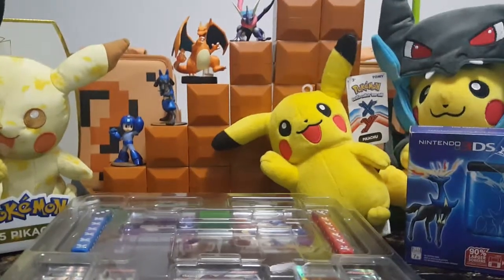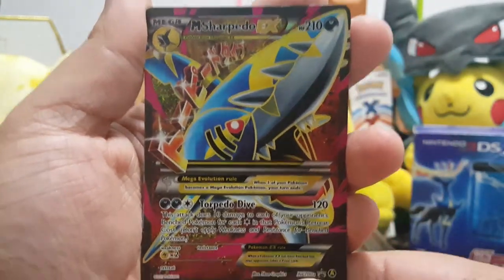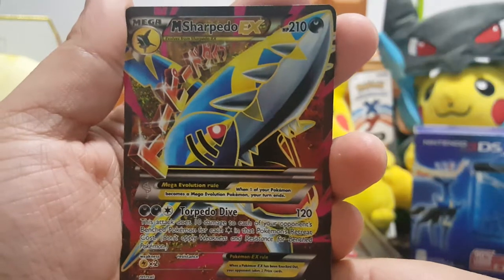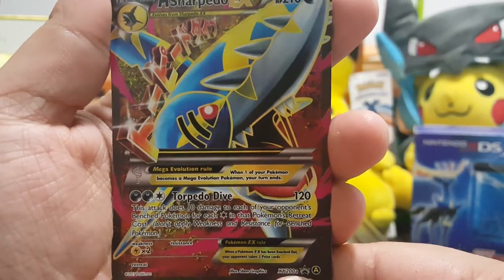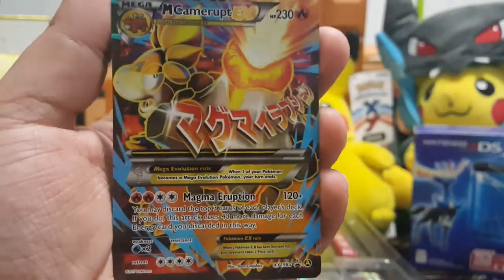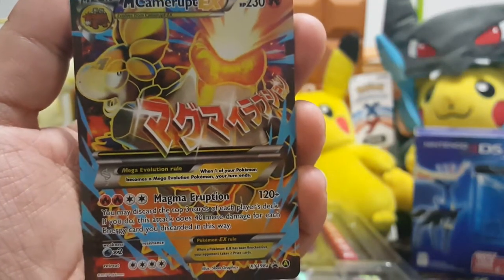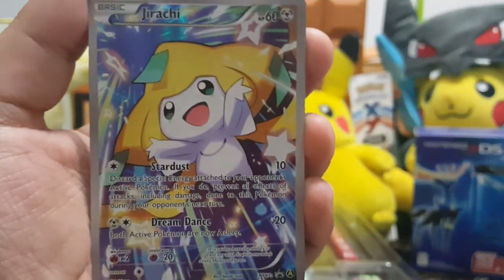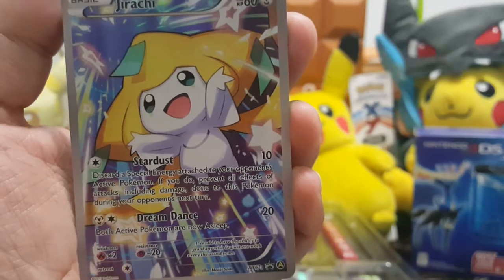Here are the other cards: a Mega Sharpedo EX with Torpedo Drive - 'does 10 damage to each of your opponent's bench Pokemon for each colorless in that Pokemon's retreat cost.' A Mega Camerupt with Mega Eruption 120 - 'you discard the top three cards of each player's deck, and this does 40 more for each energy discarded this way.' Wow! And a Jirachi with Stardust and Dreamdance - both Pokemon are asleep.